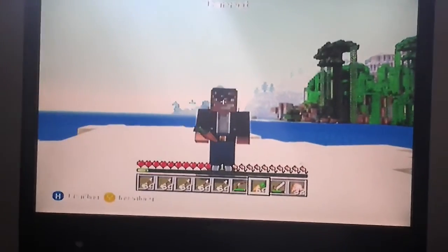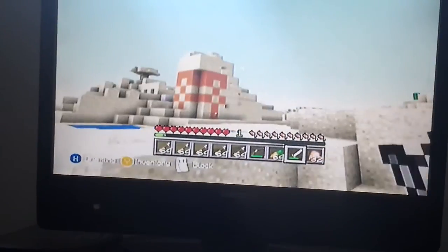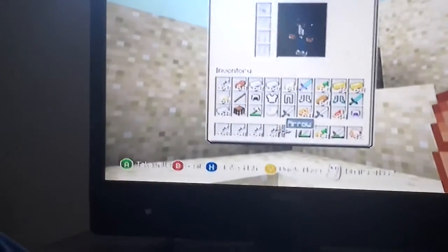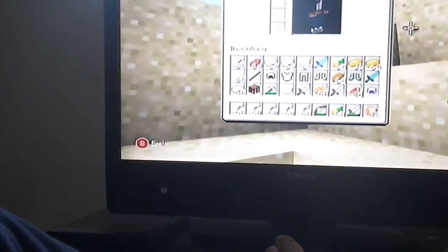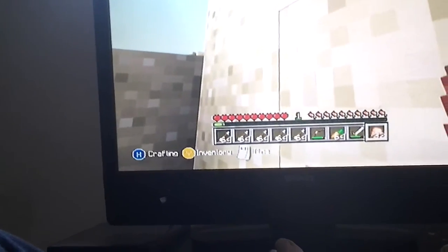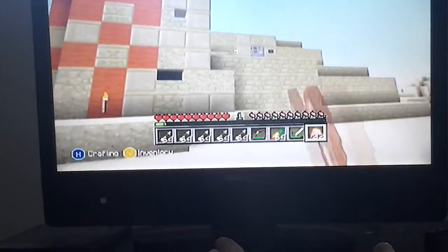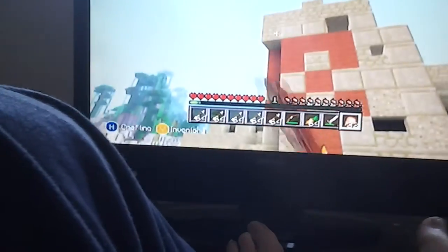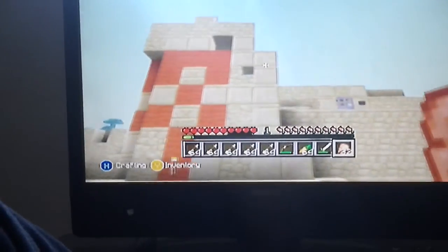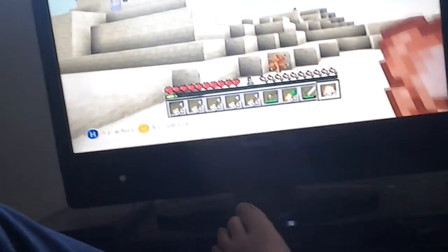Hello guys and welcome back to another survival on Rikki's tutorial world with Rikki. There's my house — it's the sand temple, it's lovely. I got all this on creative because we had to quit survival and build the house quickly, then went back on survival. I changed this bit — got a lovely place here with a little bit of orange on the outside perimeter.